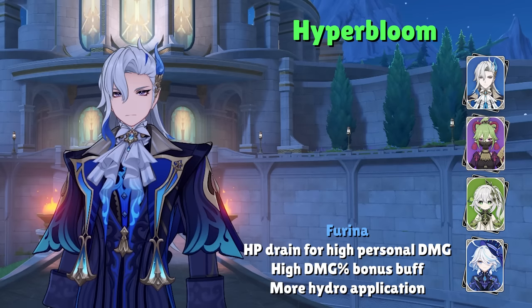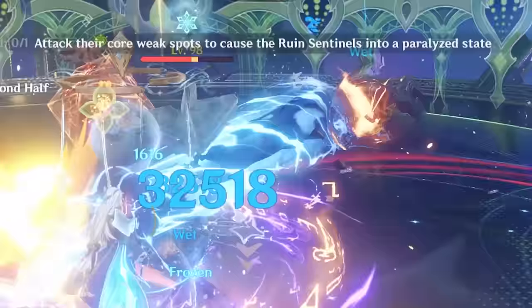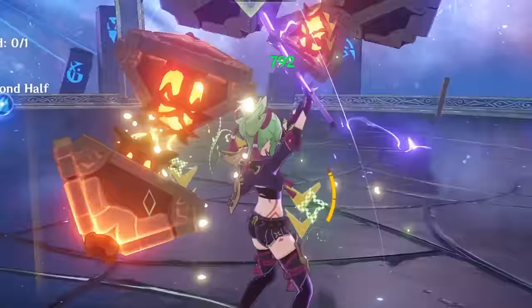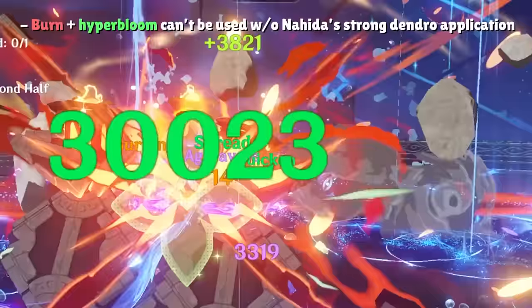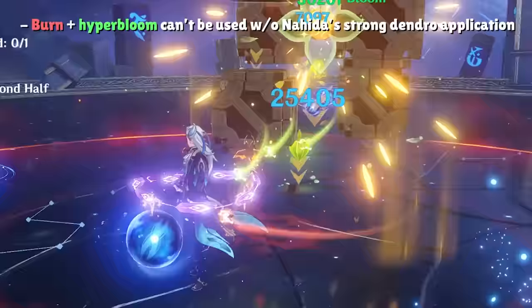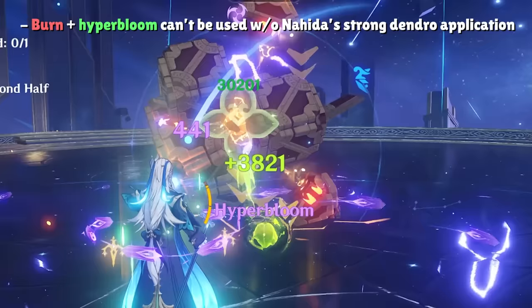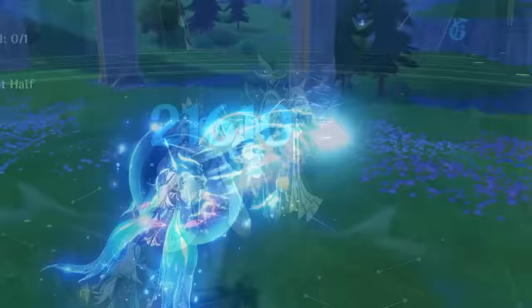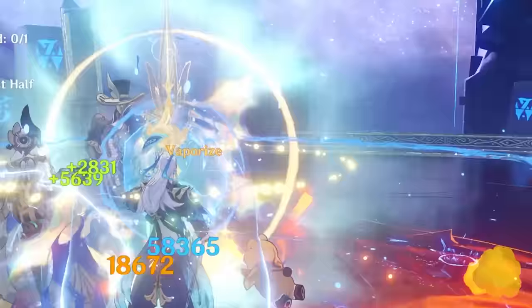In this Hyperbloom archetype, other Hydro replacements for Hydro Resonance include Mona or Kokomi, depending on whether you want offense or defense. Zhongli and Layla are your best shielders for Hyperbloom due to the fact that their skills won't drastically interfere with Hyperbloom creation and their shields are some of the strongest in the game. If you're feeling creative, you can also slot in Dehya in the final slot, but only if you have Nahida specifically to maintain Dendro on enemies. So Electrocharge and Hyperbloom are archetypes that don't require Farina but can definitely use her.